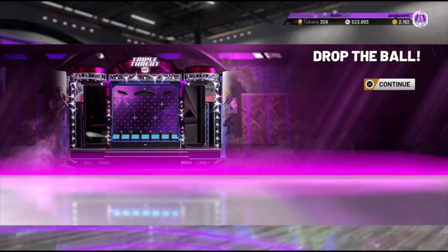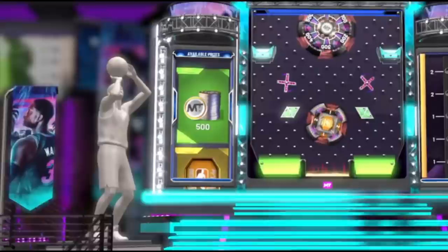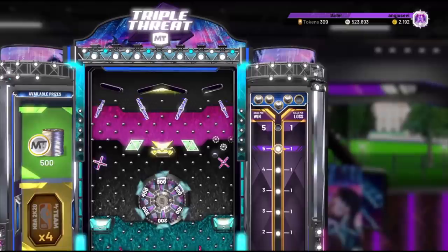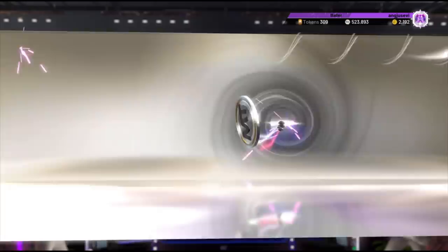We got our five ball drop and I'm scared. We need to see some heat — at least a couple of new packs or that pink diamond Marcus Camby. Three, two, one... is this some type of sick joke? This is a five ball drop game and 2K is out here hoeing big time. I don't understand how they expect you to make MT off this game mode when they're not giving you anything good. We are literally just getting straight MT and tokens.